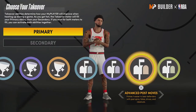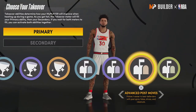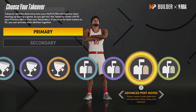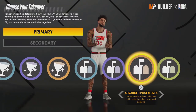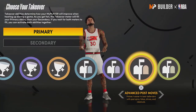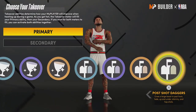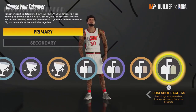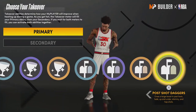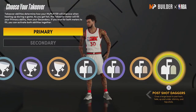Advanced Post Moves and Post Shot Daggers are the two best post-scoring takeovers. Advanced Post Moves lets you beat people off of everything — post spin and you're at the rim basically every time, like 2K19. Players with no interior defense, no post lockdown, and no strength are just babies in the paint. It's fine where it is; you can counter it with rim protector or post lockdown. Post Shot Daggers is great for players who love fades and hop shots — if you have a mid-range in the upper 90s, hitting post fades will be incredibly easy.